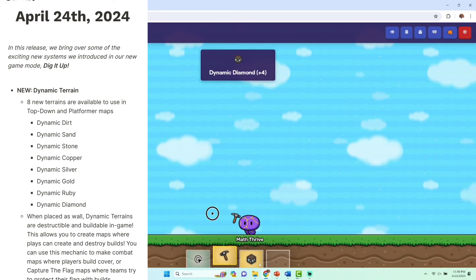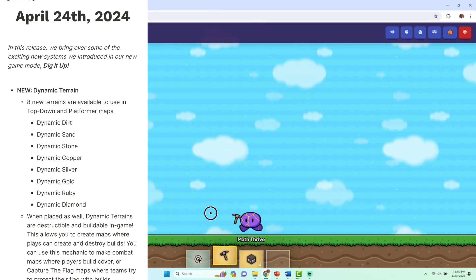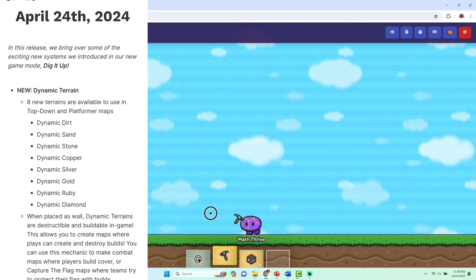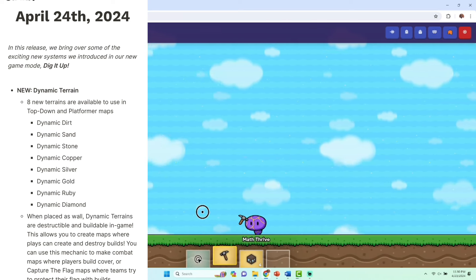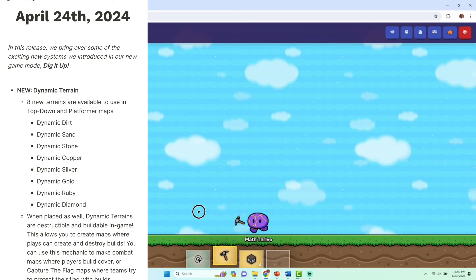There's dynamic dirt, dynamic sand, dynamic stone, dynamic copper, dynamic silver, dynamic gold, dynamic ruby, and dynamic diamond. In place of walls, dynamic terrains are destructible and buildable in game.